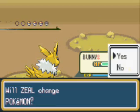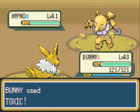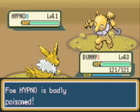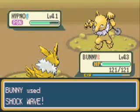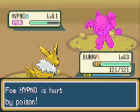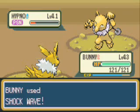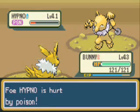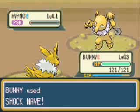Here comes a Hypno. I'm gonna do the same thing, because I still have my evasion, so I'm just gonna Toxic it. Hypnos are really annoying, so it's probably a good thing that I Toxicked it. I'm just gonna keep Shockwaving it now. It's doing decent damage, and Toxic is doing decent damage. The Hypno should be dead soon. It's just gonna Meditate and raise its attack. It's gonna miss the Psychic — why would you Meditate then use Psychic? It makes no sense. Hypno's dead.